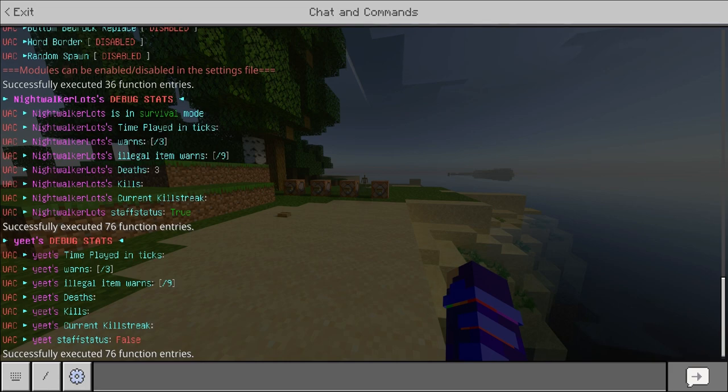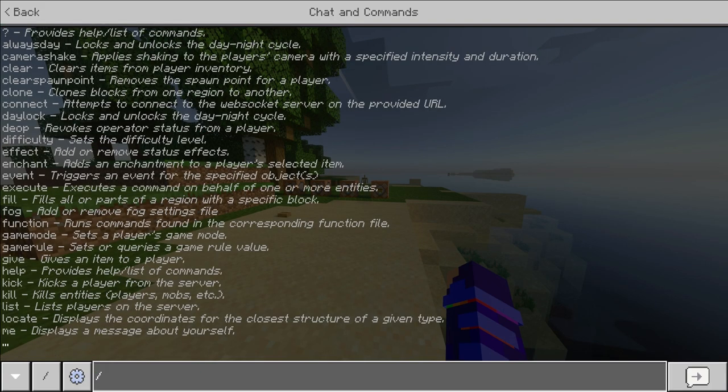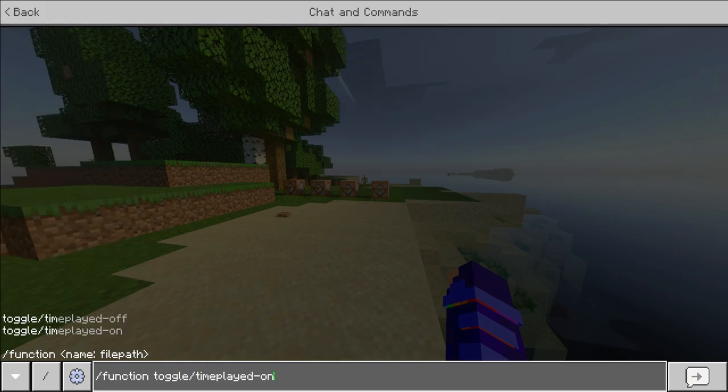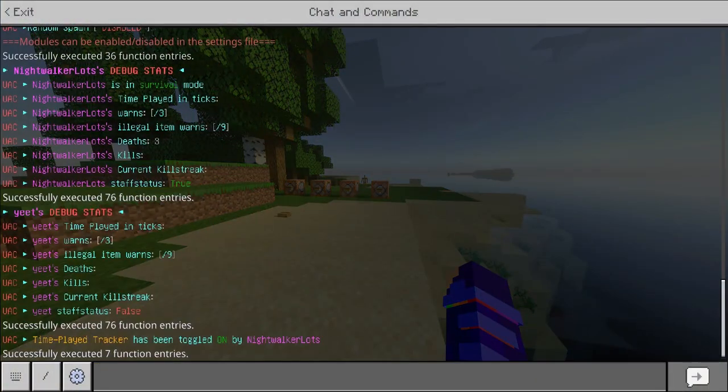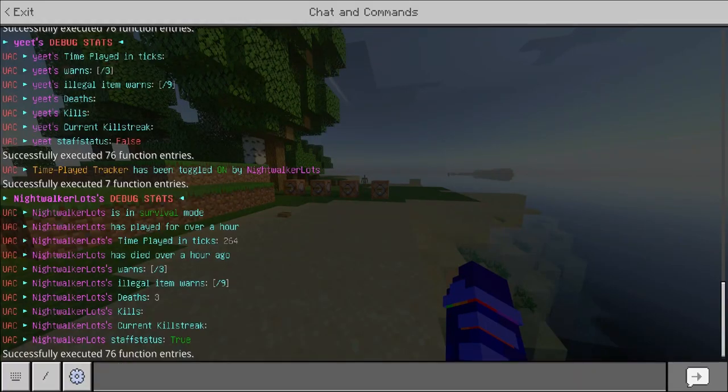We can also see a player's rewards, how many times they've spawned an illegal item, the current KD stats, and whether they are staff or not — Yeet is not staff, so it shows as false. It's not giving us a value for time played because we haven't actually enabled the time played module. We can do that with the toggle command. If we toggle time played on, it is now keeping track of time played. Checking our stats now shows our time played in ticks is 264, and it says we've played for over an hour — which is not accurate.